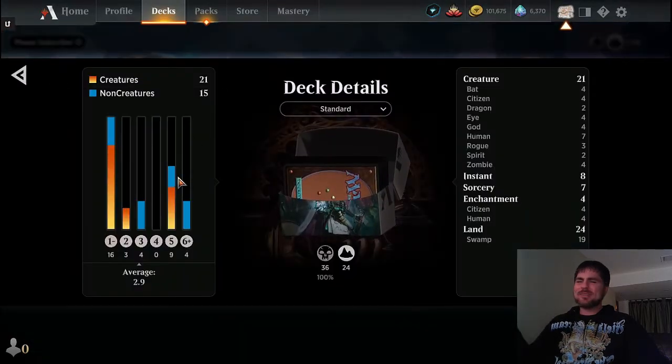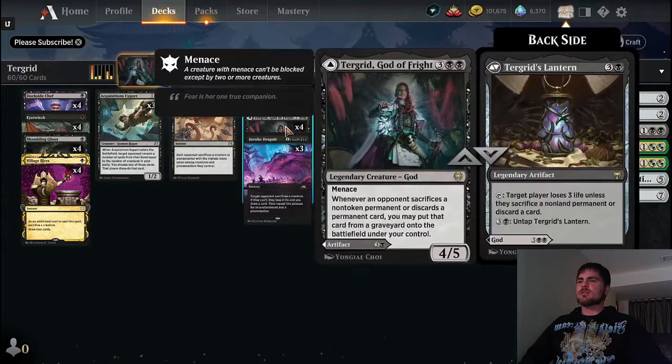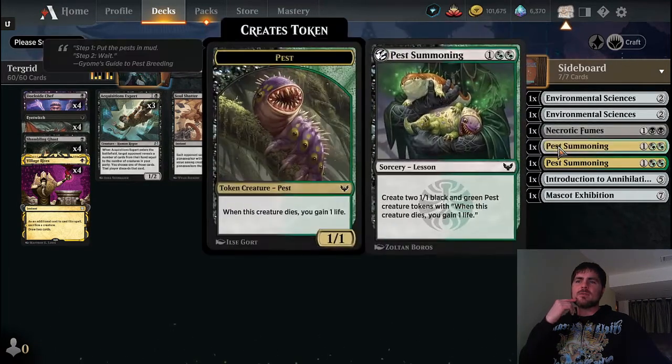Stats: 21 creatures, 15 non-creatures, 2.9 mana average, 24 lands. I didn't want to reduce the lands because we do have a lot of high-cost stuff - that's really powerful stuff, that's how we win a lot of the games. Turgrid, the Lantern, Junji - all that stuff down there, really good.